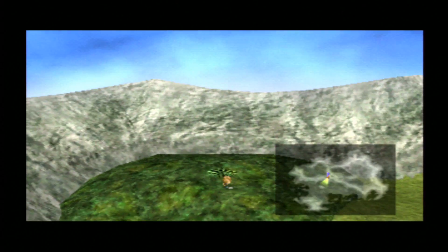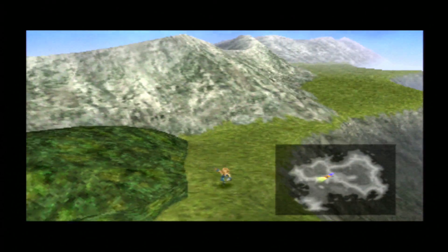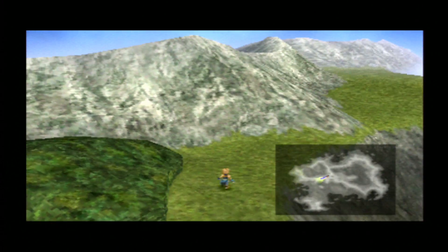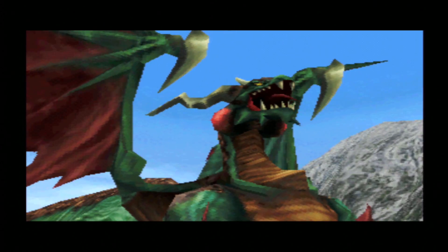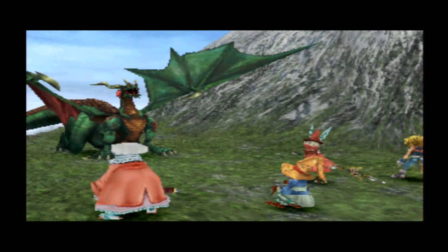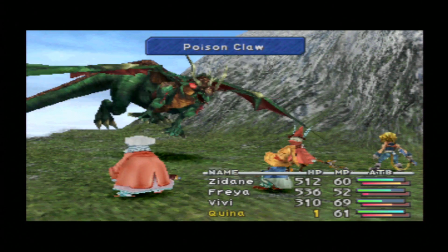Once we are outside we need to engage in a random battle. We do not want to fight in the forest because we can encounter Garudas there — we need to fight outside the forest. The battle we are looking for is against the Grand Dragon. The principle of the battle is to use the Limit Glove once and then have Quina eat the dragon. We need Quina's turn as soon as possible, and in this instance I was very lucky.